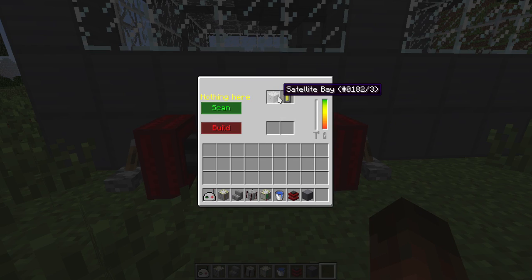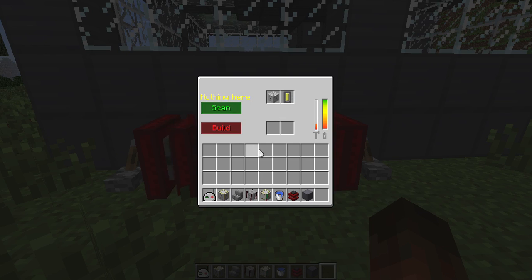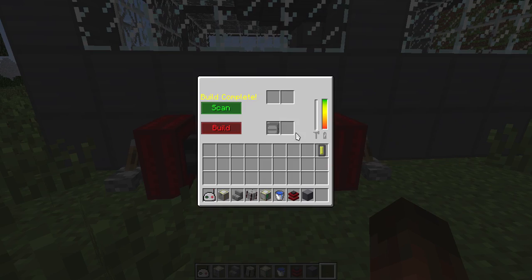You have to put a satellite bay in there and an unprogrammed station ID chip. You can scan it first. And if it's successful, it'll change to ready up here. So what I want to do now is build it, which will consume the items in the upper two slots and spit out a programmed station ID chip as well as a space station container.